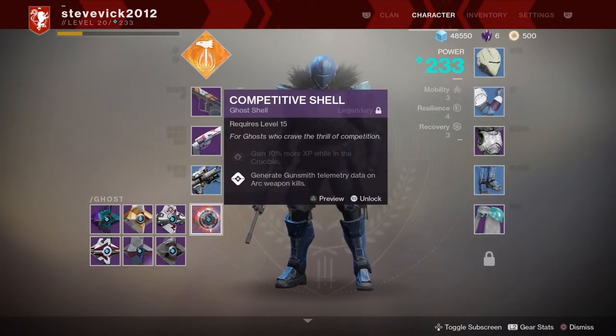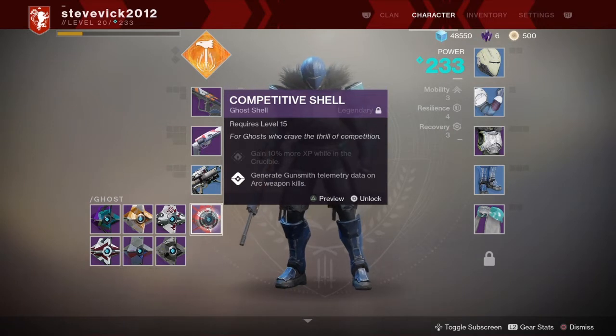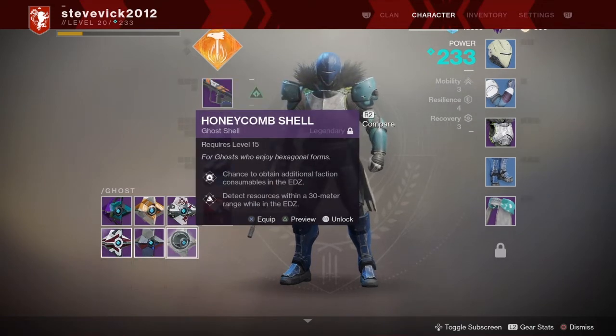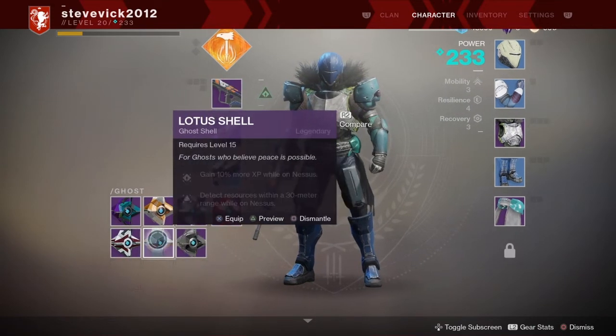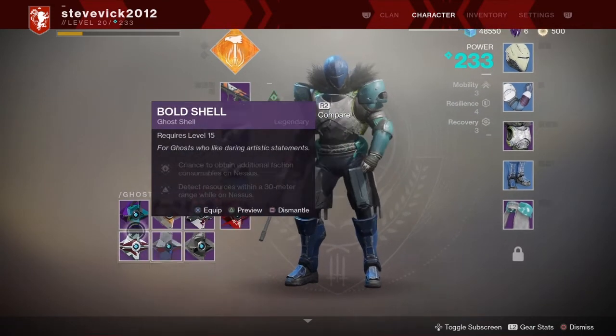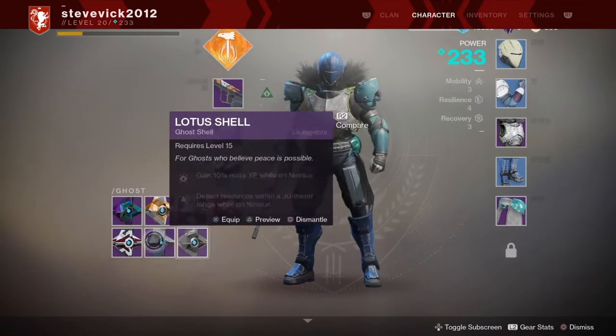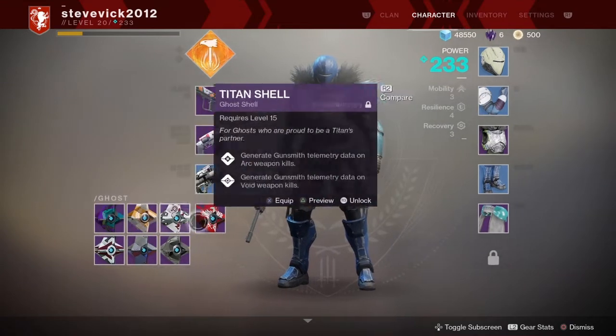I've got some good ghosts — I've got an exotic sparrow and exotic items. Some of the perks on these ghosts are alright because you can find loot more easily and get more XP from things like the Curse of Osiris patrol zone. I've been collecting them.